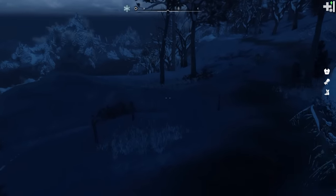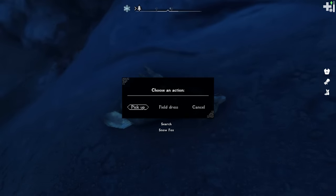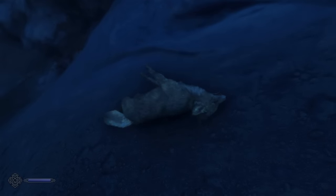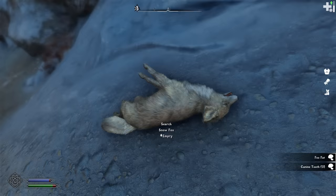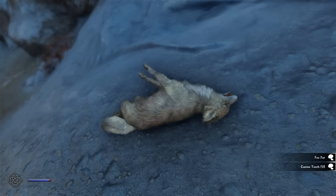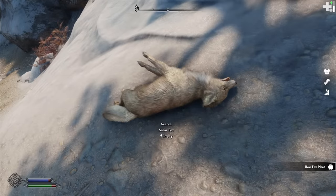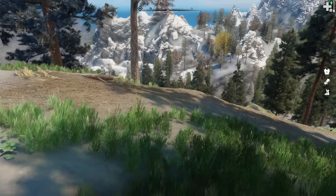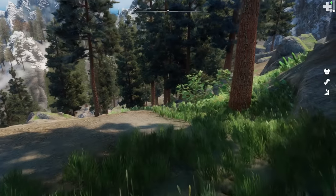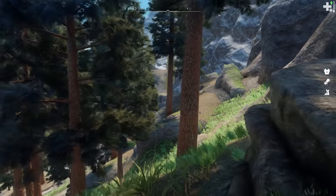It's still before dawn as we begin our descent down the mountain into Falkreath. We soon come across a fox who wandered up the wrong trail and decide to do some more ingredient harvesting. We skin the pelt poorly and collect several fox teeth, then carve off a bit of meat. Meat is the best way to stave off hunger right now, but we'll need to make a campfire later to cook it. Then we continue down into Falkreath Forest where the air is warm and the grass is green.